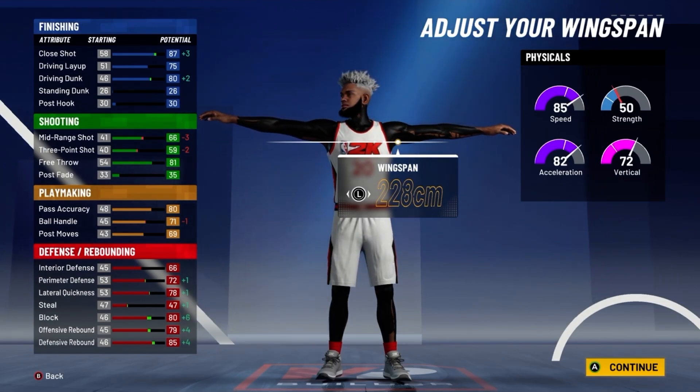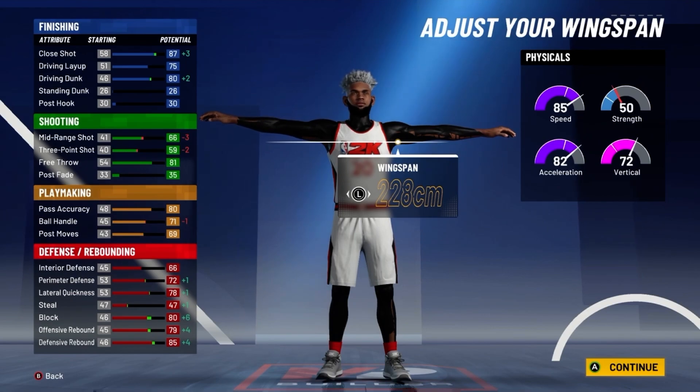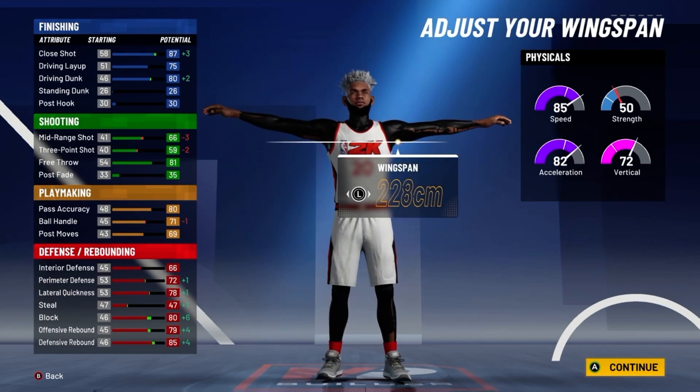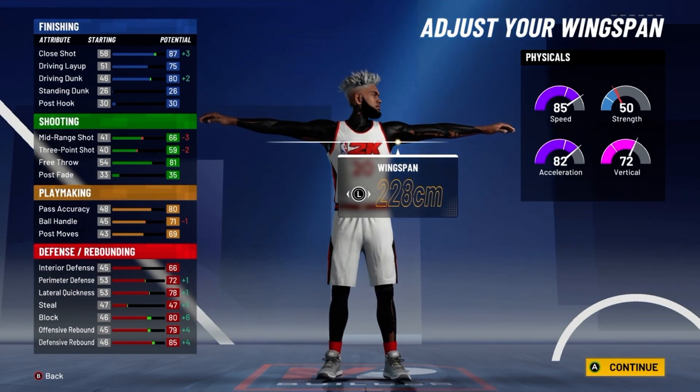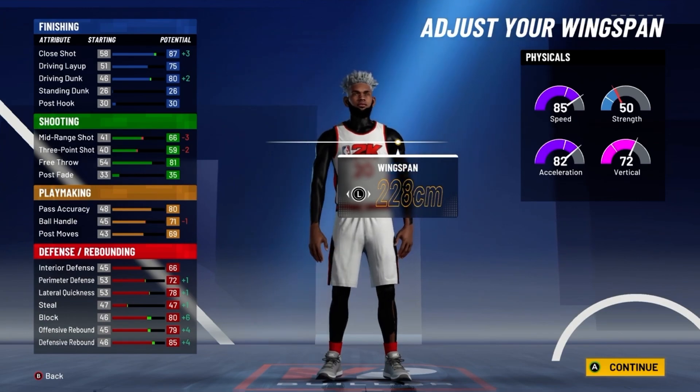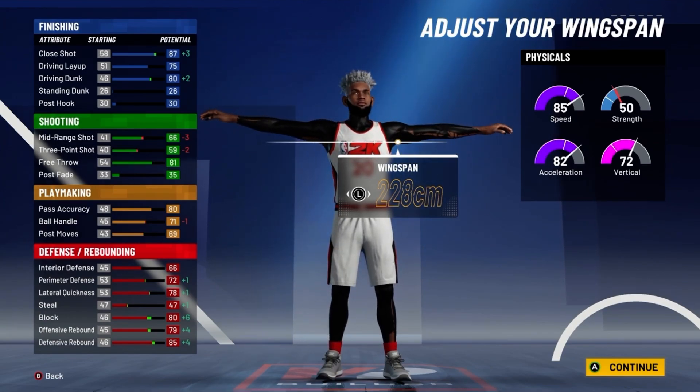You'll have a 91 close shot with a 79 driving layup and an 84 driving dunk, so you will get the pro contact dunks. You'll have a 70 mid-range shot with a 63 three-point shot. You might be able to shoot if your teammate has Floor General — that brings it to 67 — and then with takeover that's 72. You also have 6 shooting badges, so you can kind of shoot.